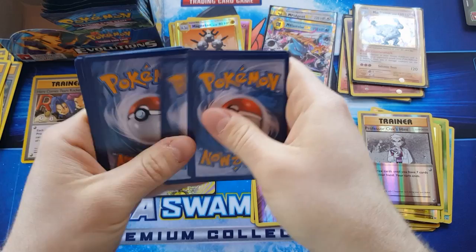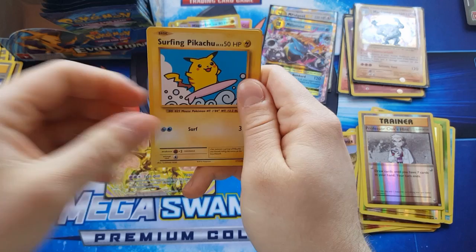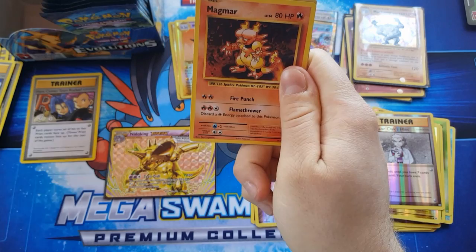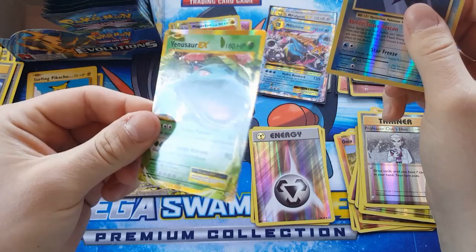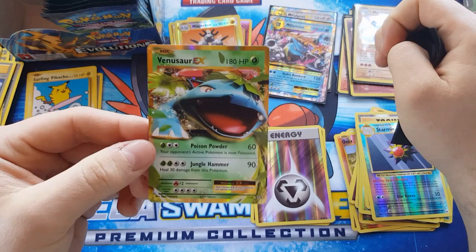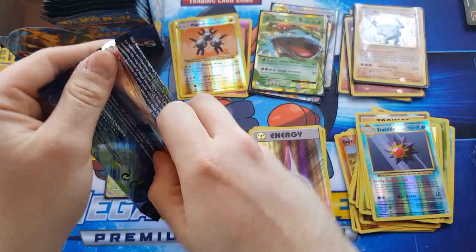White code card — I think that felt like an EX. Okay — Surfing Pikachu secret rare. I would say these are more like surprise rares. That's definitely an EX back there — Surfing Pikachu, Magma reverse rare, Starmie, and Venusaur EX. Actually need a few more of these — I wouldn't mind making a deck. Heal 30 damage, 90 damage — yeah, that's not too bad actually.